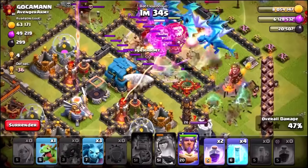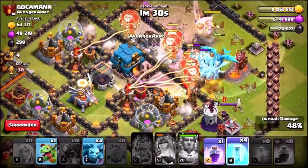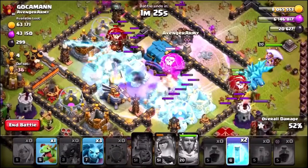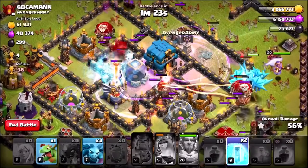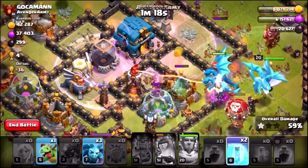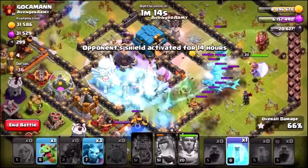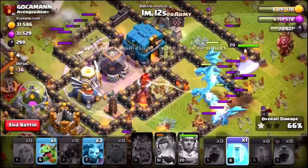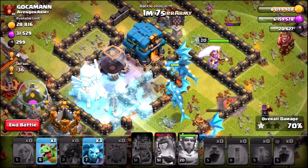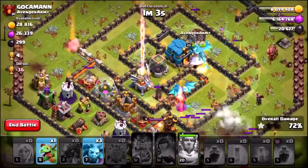What you want to do is drop and activate the Battle Blimp nice and early, use the Grand Warden's ability to save the troops in the Battle Blimp from dying, and then drop another Rage Spell right in the center on those Balloons. We almost managed to take out that Inferno Tower — unfortunately we didn't — so let's drop a Freeze Spell on it and see if the Electro Dragons can take it out. There goes another Freeze Spell, Electro Dragons making their way towards the Inferno Tower, doing Splash Damage to the rest of those defenses.